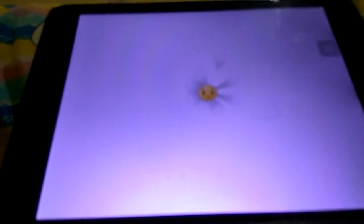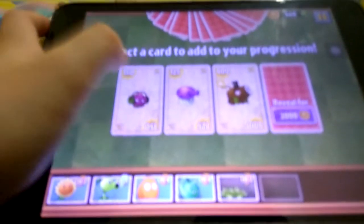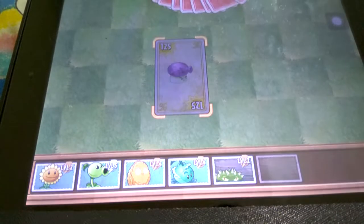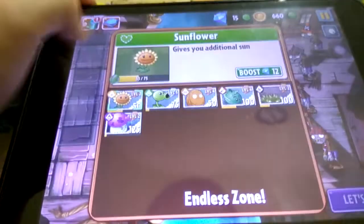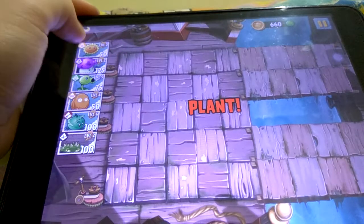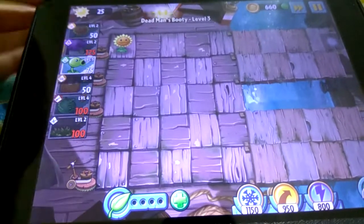I'm going to try one level of Dead Man's Booty. Of course I'm going to pick the Foom Shroom except for the Endless Zone. Let's rock! The Foom Shroom looks kind of cool — cool until I can't stop looking at it.